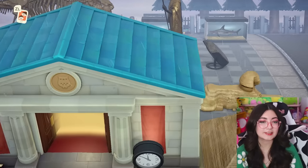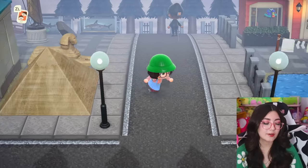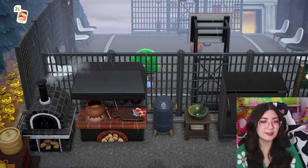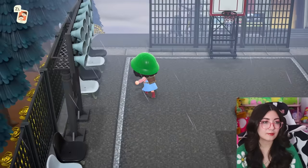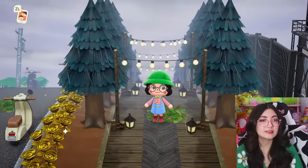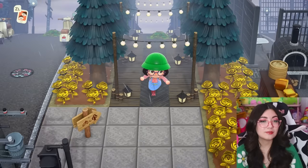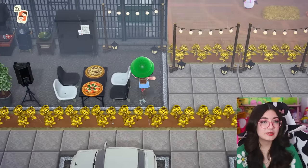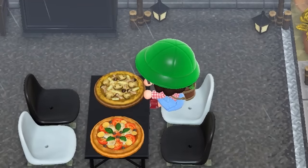Oh, this is the museum — all of these cool artifacts by it make sense! We also have a basketball court — nice, though I'm terrible at basketball. What's down there? Look at this adorable little pathway with all these lights — so picturesque and adorable. We have a little pizza restaurant — I'm gonna sit and eat a little bit of pizza, don't mind me.